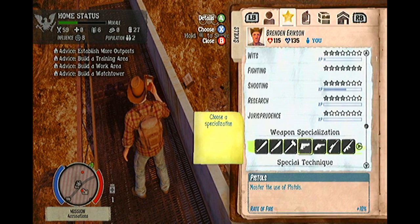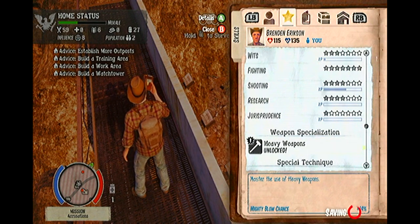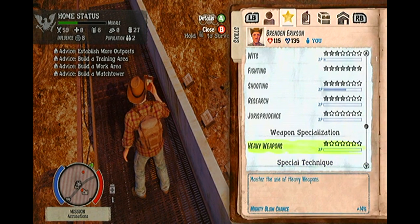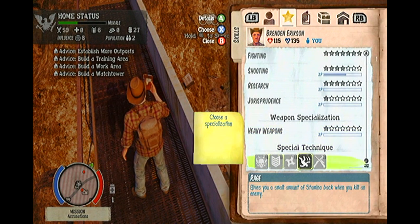Never overlook the benefits of assigning individual skills to each of your survivors. Weapon specialization and special techniques are incredible assets that will greatly aid your survivors and your survival camp as a whole by making every individual survivor useful. To make sure you have a skill set, press up on the D-pad to go into your menu, use the right button to go across to skills, and then scroll all the way down to find the menu that you see on screen in this video.